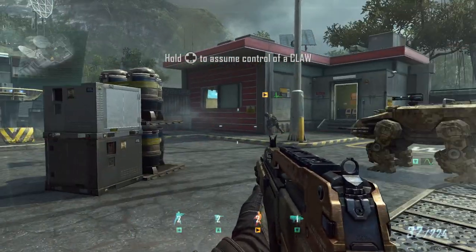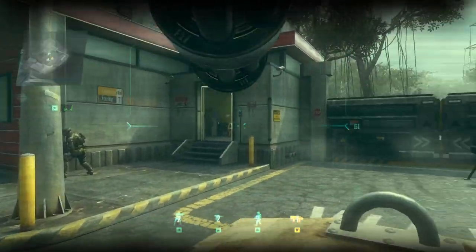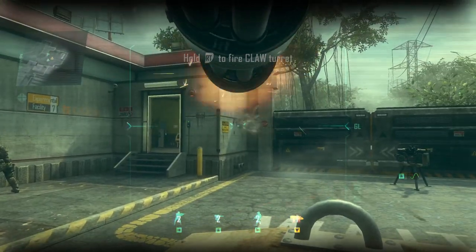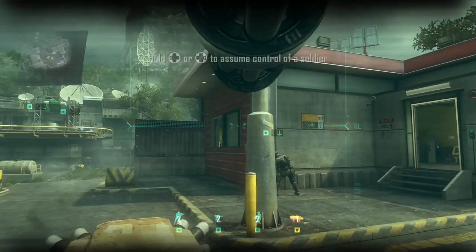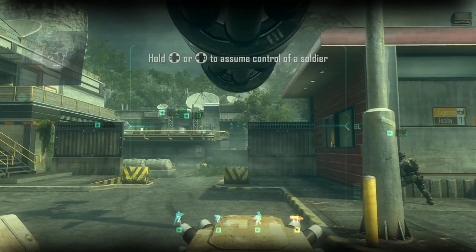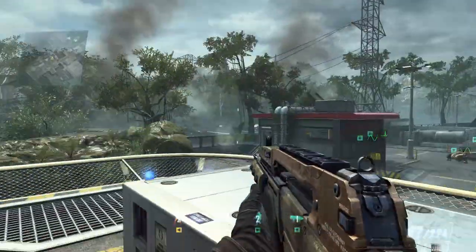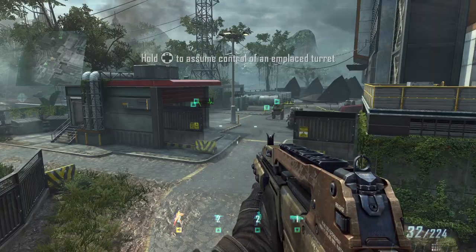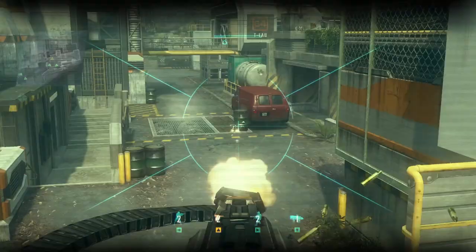I want a function check on claw opcon. Stand by. Claw cam feed online. Weapon systems check. Let's run check on infantry cam feed. Helmet cam link established — these two guys are up here. Infantry HUD relay confirmed. Let me check turret camera functionality — assuming control of placed turrets. Weapon systems active. Rechecking AOSAT feed, switching to tactical map — tactical view.